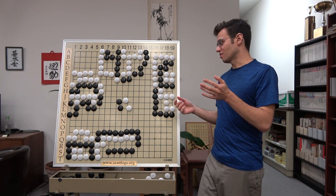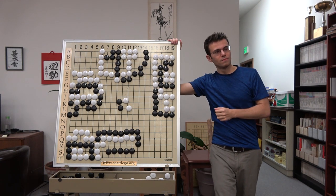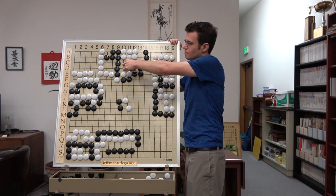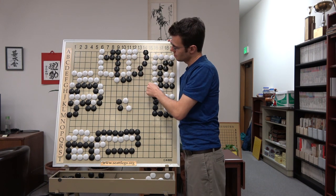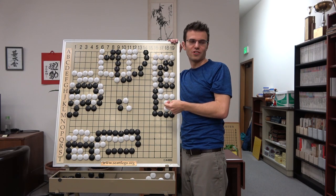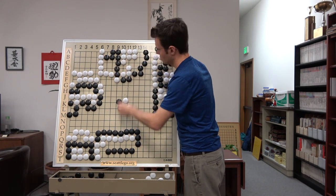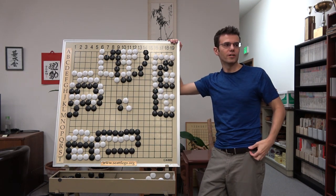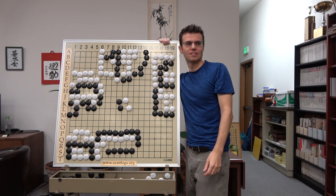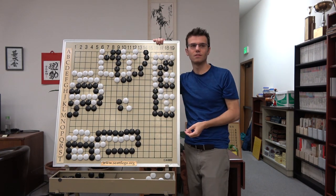Let's recap some things. Capturing races: if we have no eyes versus no eyes — what do you have to know? If there are two or more shared liberties, you can figure out the underdog and give all those to the underdog plus one more to the favorite. If they're tied and there's two shared liberties, you're done — it's seki. And what if it's fewer than two liberties? It's just a capturing race — you count exclusive outside liberties. Whoever plays first wins the game.